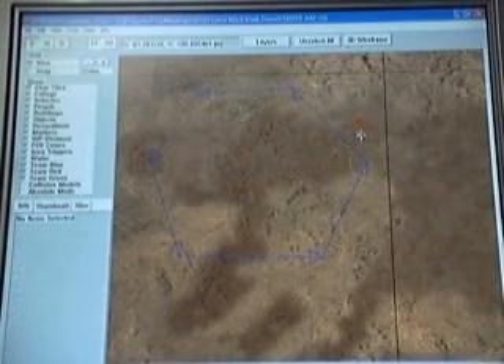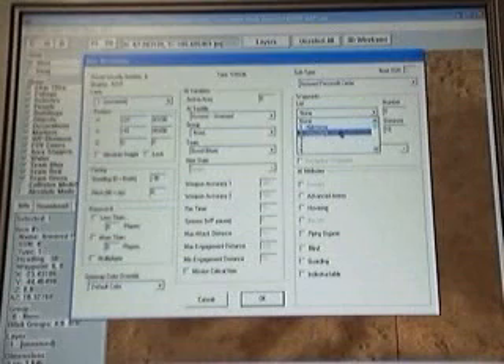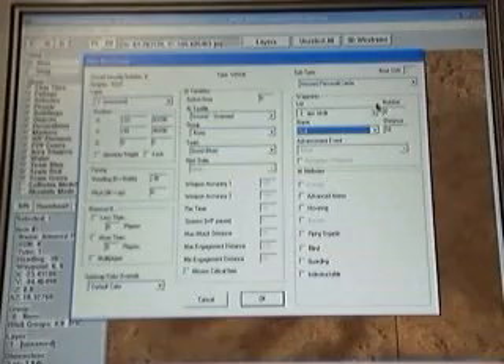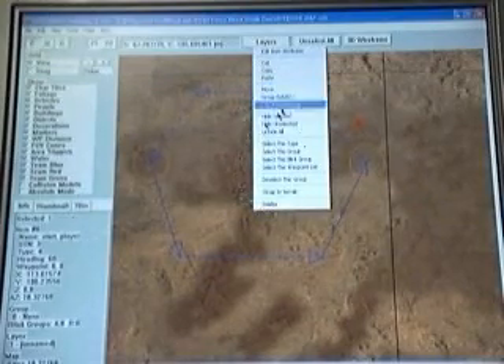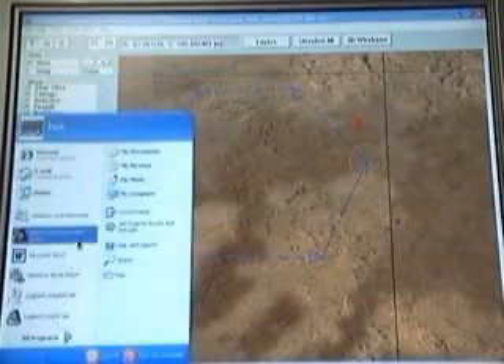I've unselected all of them and I'm going to tell this APC to go to 'APC Circle.' So it's going to go around in the circle — that's where it's told to go. We can watch that now. We're going to save and export and start the game.